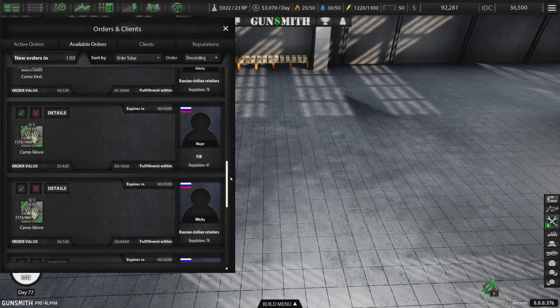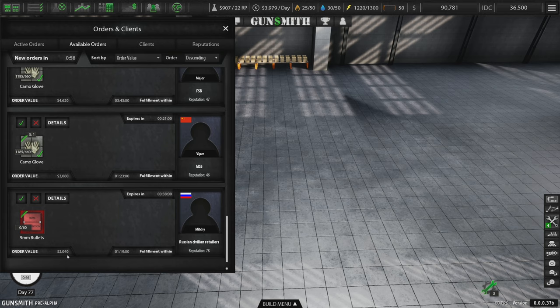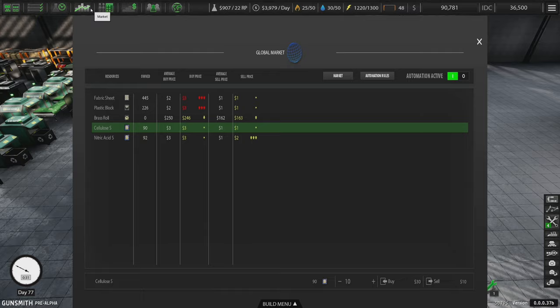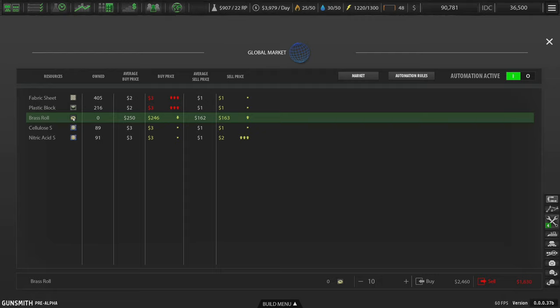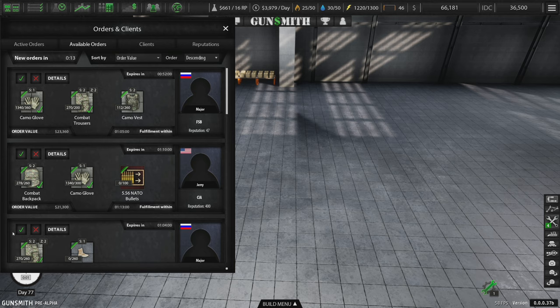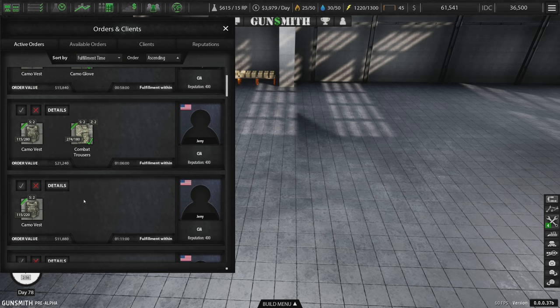I'm not seeing any orders for weapons — ammunition and stuff. These guys want 9mm bullets; it's only $2,000 but actually a lot of materials. These guys wanting 5.56 is pretty cool. Brass rolls — oh man, it's so expensive. Average buy price is $250, current buy price is $246. I'm going to buy 100 of them for now as a custom buy — we'll see how it goes. We have $66,000 right now.